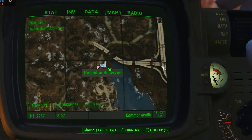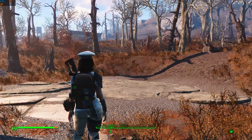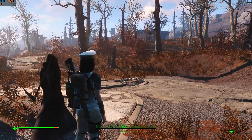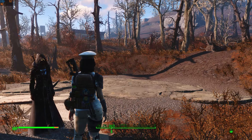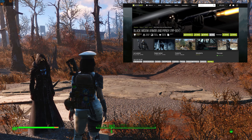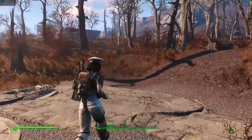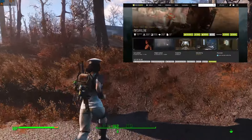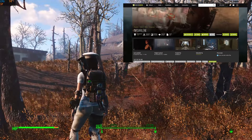There's a raider camp at Roadside Pines Motel, just south of Poseidon Reservoir. This armor, which looks like the Grim Reaper, is called the Black Widow Armor. It's created by Deserter X and Midusuke. My companion wearing it is Darlene — a fully voiced companion with her own quests, created by Geppaladium.